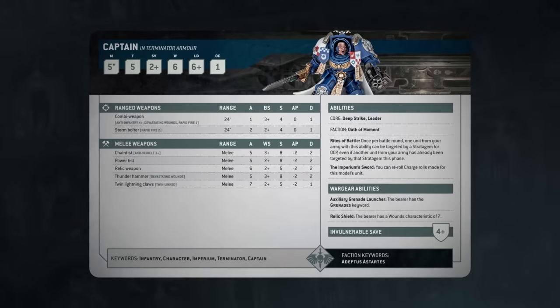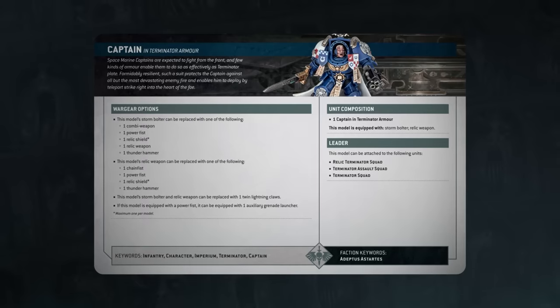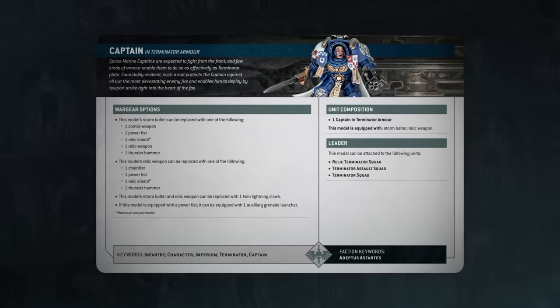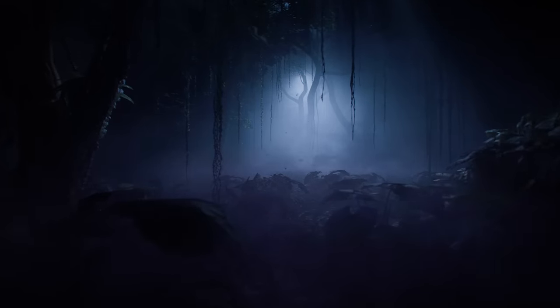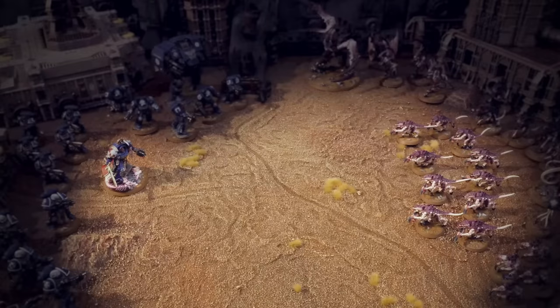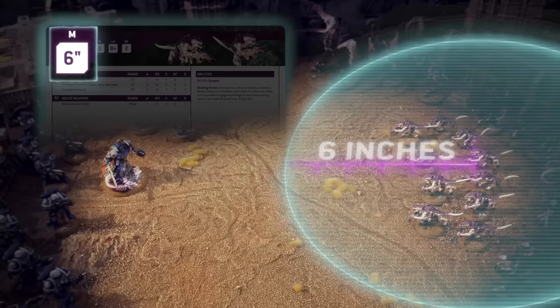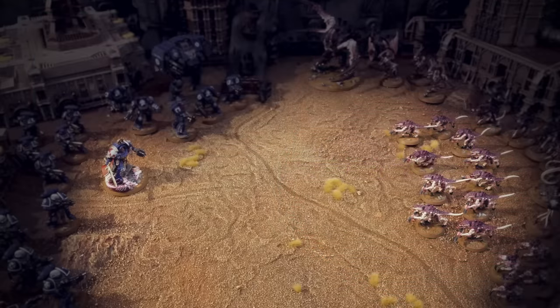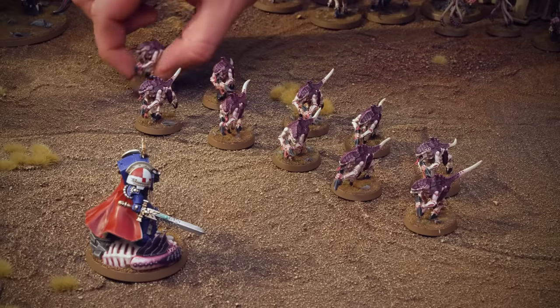Each unit has a datasheet. Datasheets tell you everything you need to know about your units and what they can do during the game. We'll find out what each section of the datasheet means as we play. The movement phase is where your army moves across the battlefield to get closer to opponents, take up better firing positions, or claim crucial objectives. Each unit has a movement characteristic on its datasheet — this tells you the maximum distance the miniatures in that unit can move in inches. For example, our Termagants can move up to 6 inches. We're moving our Termagants — they want to get into range to shoot at the Space Marine Captain.